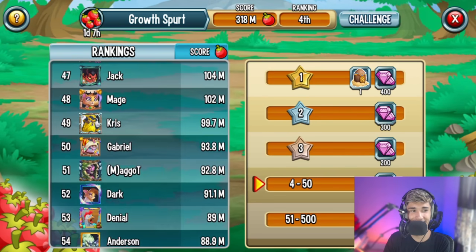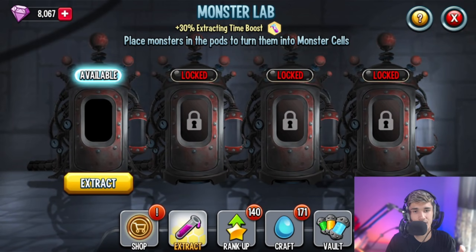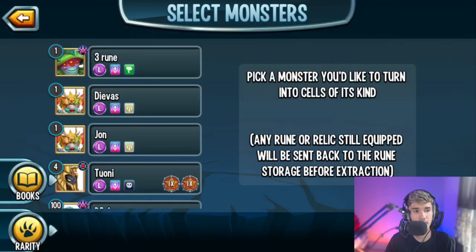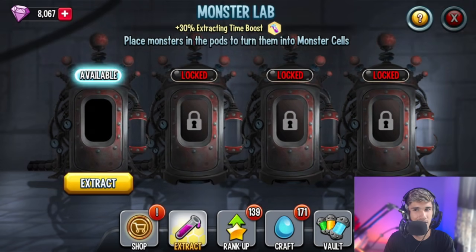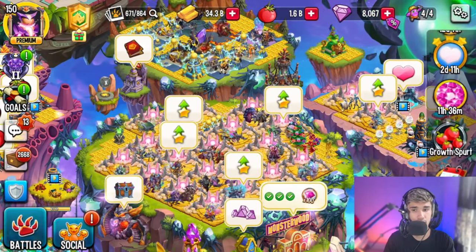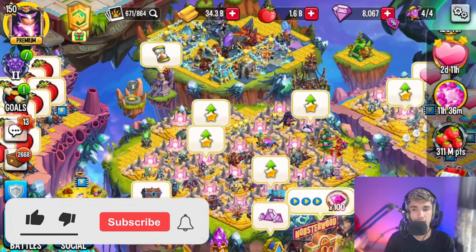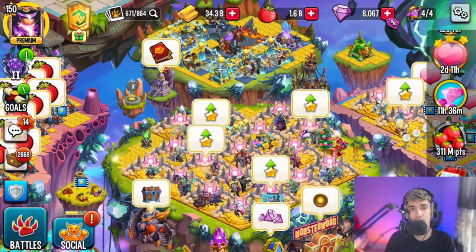Also, the reason extraction takes only three to four seconds for me is because of the 30% extraction time boost from the Legends Pass. Without it, extraction would take about 15 seconds, so you can plan ahead accordingly. But yeah, that's all I wanted to share with you guys — you can earn yourself over 100 gems every weekend doing this. I hope this video was helpful. If it was, smash the like button, subscribe to the channel with notifications on, share it with your friends, and I'll see you guys in the next one. Peace out.